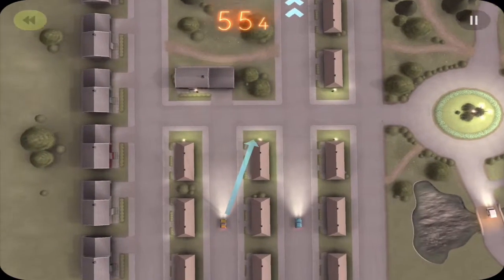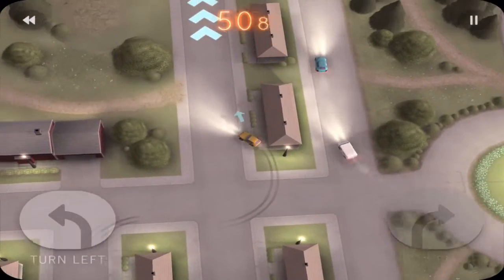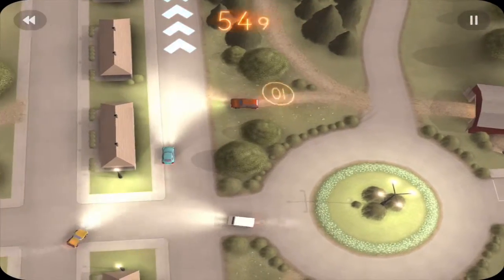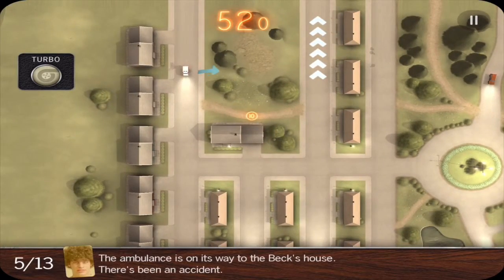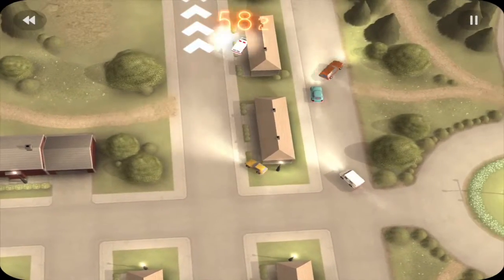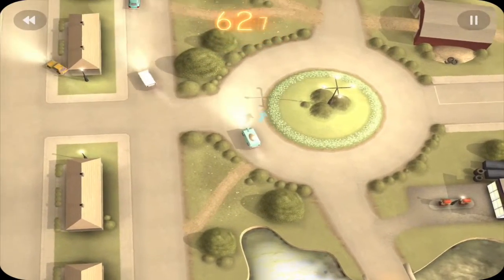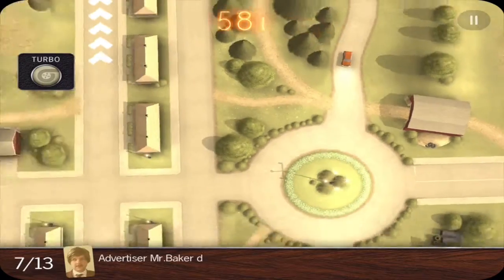What you'll see is the previous cars you've drove and the path you've taken show up on each level, so it gets more and more busy the more you play. And if you screw up a little bit and crash, that gets taken into effect on the next guy and we'll see that crash happen all over again. So you've got to basically stay out of the way of your previous drive-throughs.